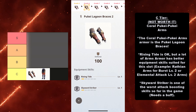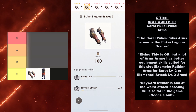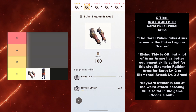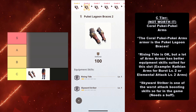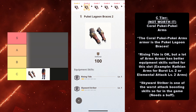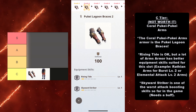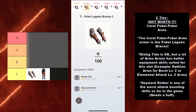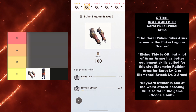In the C tier, we have the Not Worth It tier. First off, we have the Coral Puke Puke Arms. The Coral Puke Puke Arms armor is the Puke Lagoon Braces. Rising Tide is okay, but a lot of arms armor has better equipment skills suited for this slot. A good example is Rathian Arms for Burst Level 2, or Elemental Attack Level 2 Arms. There are so many better things you could put in the arm slot that will actually give you Level 2 at grade 6. Even though this thing does have Skyward Striker, Skyward Striker is one of the worst attack boosting skills so far in the game.